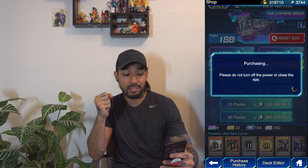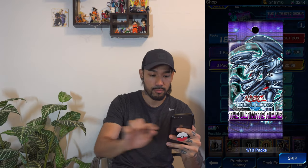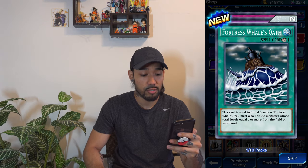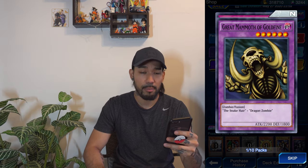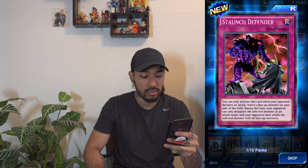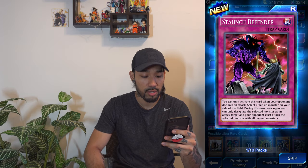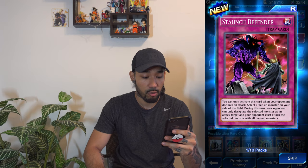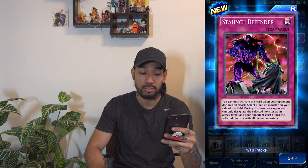I have over 3,000 gems so we're good. Here we go. Three Karibos on this one. Fortress Whale's Oath — a ritual summon card. The Great Mammoth, another throwback card. Staunch Defender: you can activate this card when your opponent declares an attack. Select one face-up monster on your opponent's side of the field. During this turn, your opponent can only designate the selected monster as an attack target and your opponent must attack the selected monster with all face-up monsters.